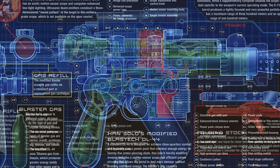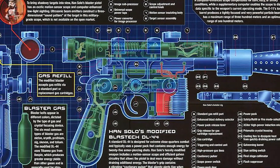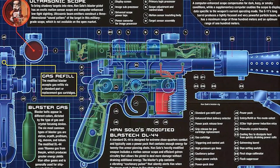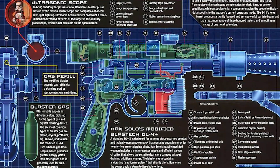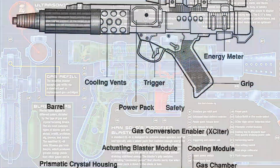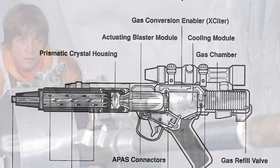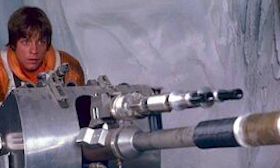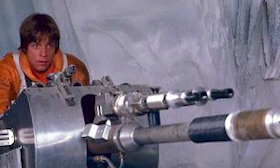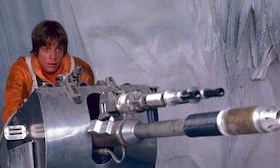These bolts travelled through the air until they collided with the target. Upon impact, the physical force of the collision would generate an immense amount of heat, which was capable of melting through duracrete and some metals, and the energy condensed into the bolt would be released in a small explosion, which would deal even more damage to a target. Laser cannons followed similar mechanisms, but on a much larger scale. Because of this, the effect of laser cannon blasts was dramatically more powerful than that of blaster bolts.